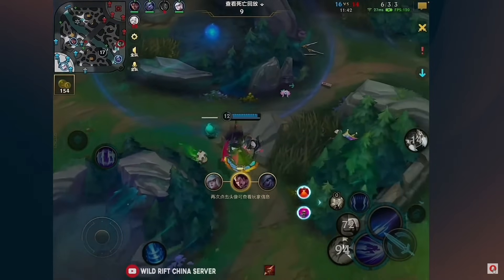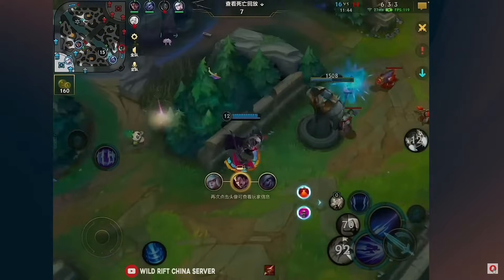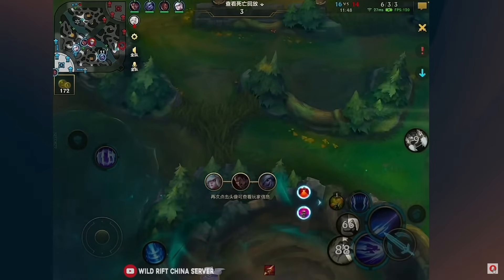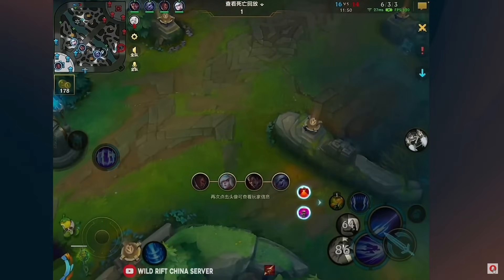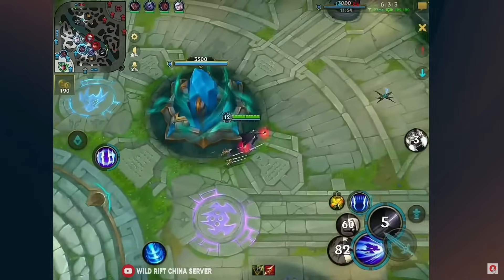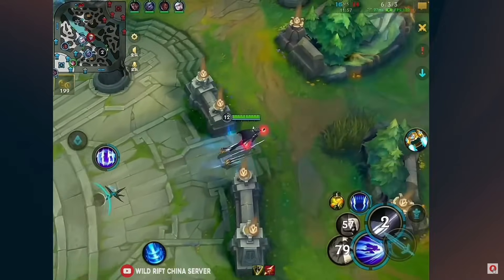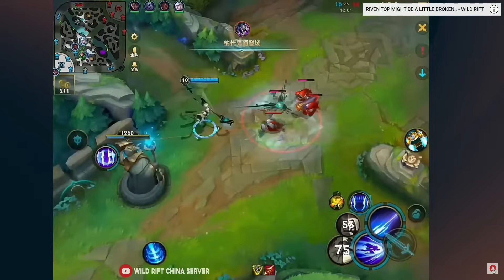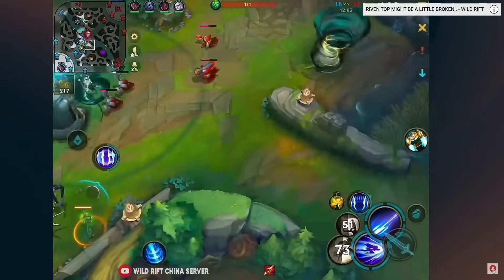He needs more HP — he needs to get Sterak's Gage and work toward Amaranth's Twinguard, because with both of those plus his other items he becomes an actual tanky champion. Thanks to Sterak's Gage being changed with the rune system, you also have another built-in cleanse for free.